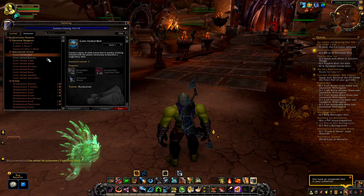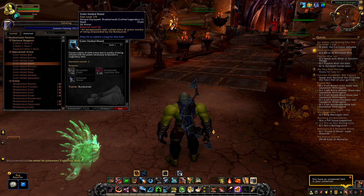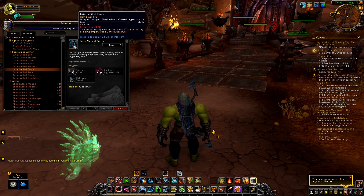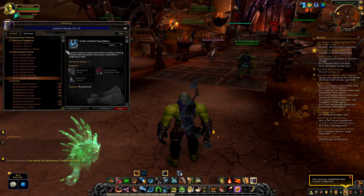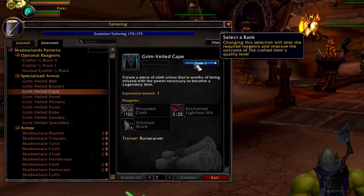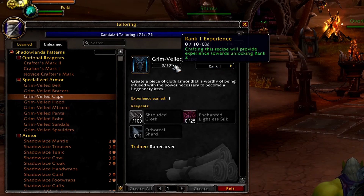Let's get to the big daddy armor set — the reason a lot of you should level up tailoring on one of your characters — the legendary crafted Grim Veiled set. These items serve as the base item in legendary crafting, and every single cloth wearer that wants to make a legendary has to have one of these items to do it. These items are bind on equip so you'll be able to mass craft and sell them, but I want to highlight something that can make or break your profitability. These legendary items have a ranked crafting system.